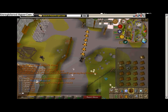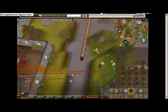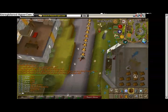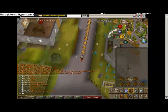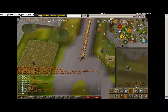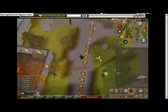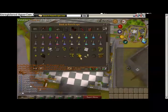At the Monkey Guards, you pray Chivalry and melee protection so you don't take any damage. You hit about twice what you normally hit, and if you bring Super Attack and Super Strength potions and keep drinking them, my Strength goes to 98 and my Attack to 96. If you bring a spec weapon like a DDS or Dragon Claws like I was borrowing, you get a lot of XP really fast. A couple times I was basically two-hitting the Monkey Guards — they're level 168 — by speccing with D-Claws twice.